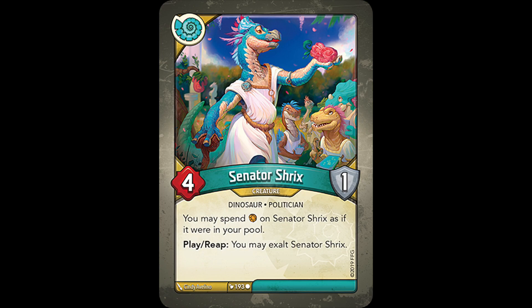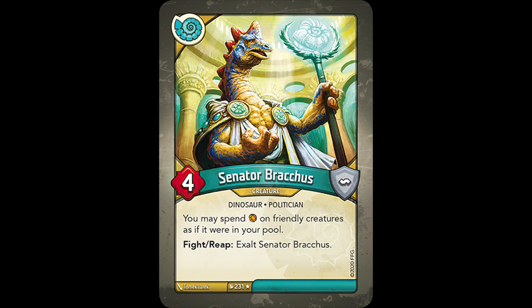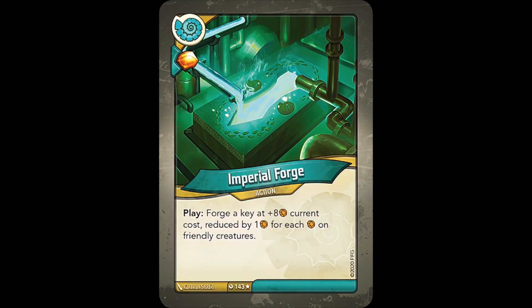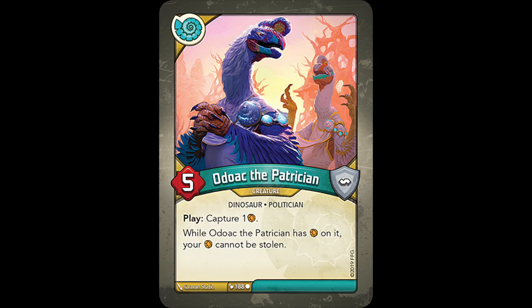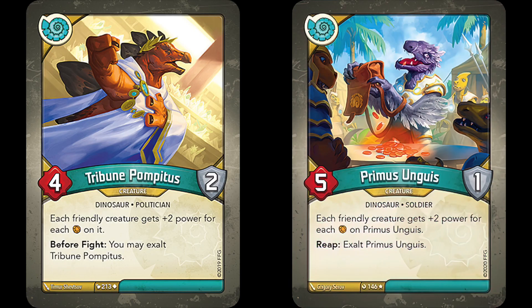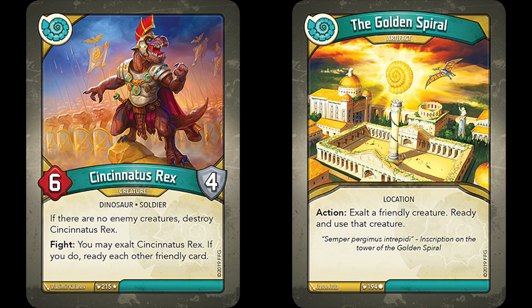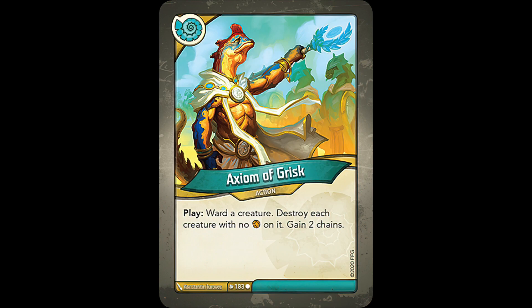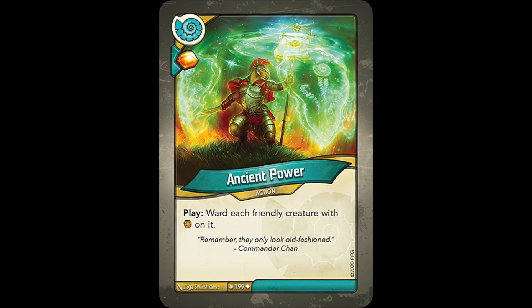Senator Shrix could use the ember on her to forge keys. Calapygian Ideal lets you choose which friendly creature you wanted to spend ember from, while Senator Braccus could use all the ember on your entire battle line for that purpose. Imperial Forge was a key cheat based on how much ember was on your creatures. Imperial Scutum and Praefectus Ludo moved ember on your creatures to the common supply instead of to your opponent when they were destroyed. Odoak the Patrician kept your ember from being stolen, Rudder Golem increased key cost, Tribune Poppetus and Primus Ungwis exponentially boosted the power of your battle line, and Order Hasaro and the Golden Spiral allowed for house cheating. They even had insane combos, plus archiving, direct damage, board wipes, key cheats, huge creatures, an abundance of capturing, ways to move ember around the board, house cheating, and they utilized the new ward token to its fullest, allowing you to ward numerous high priority creatures at once.